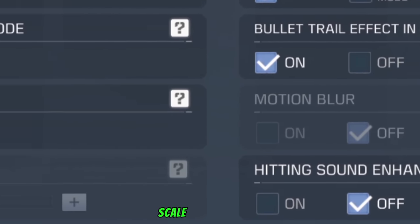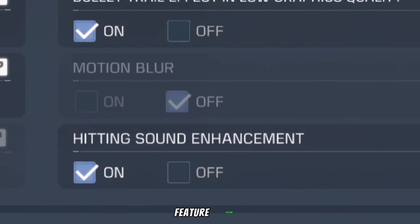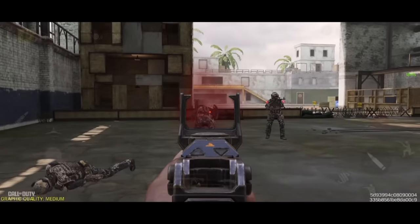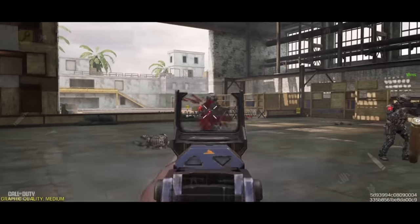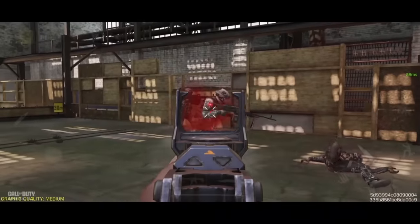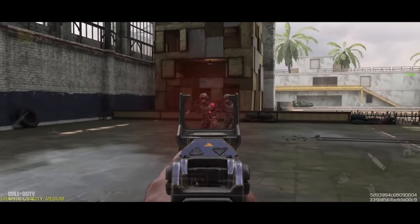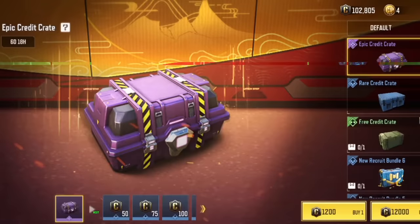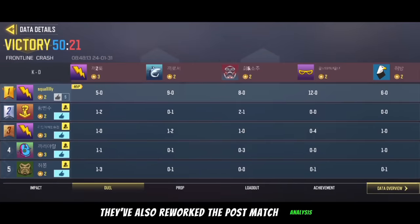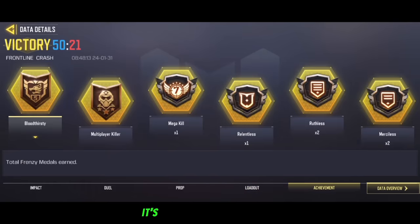Motion blur and motion blur scale have been added, but I'm not entirely sure how to select them as they are grayed out at the moment. We also have a new hitting sound enhancement feature setting. You can now sort by price in the credit store, and the UI has also been updated. They have also reworked the post-match analyst, which now shows you detailed stats on impact, deal, props being equipment, loadouts and achievements as well. It's a W feature in my opinion.